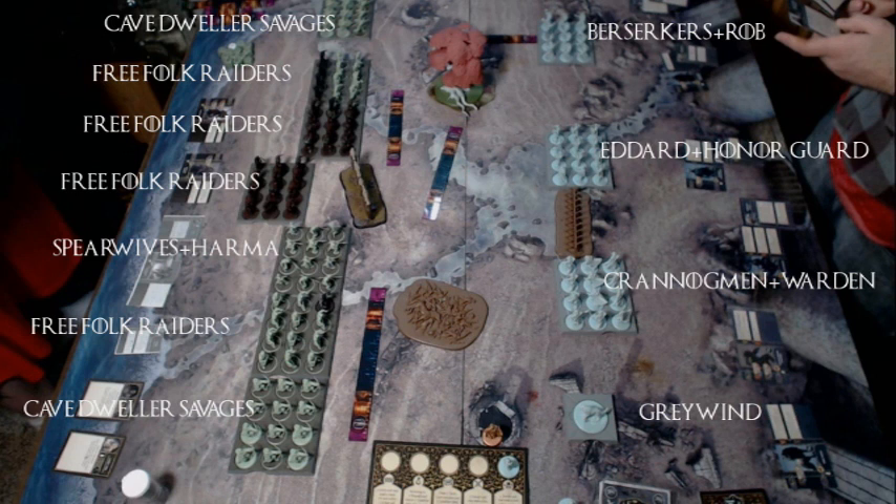My one failure in deployment is that the Free Folk Raider unit behind the Palisade really should have been tilted one way or the other so they could have marched a little bit easier. I'm just so used to setting things out front-facing. I figured out the vectors, but it just didn't play out that way.